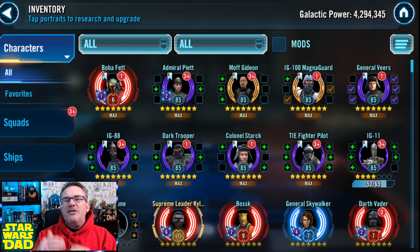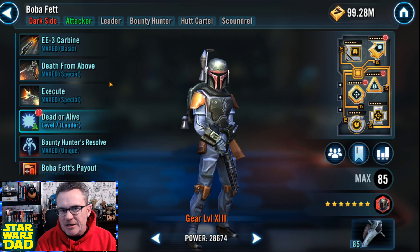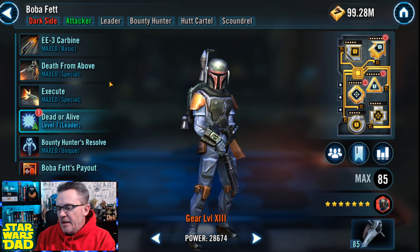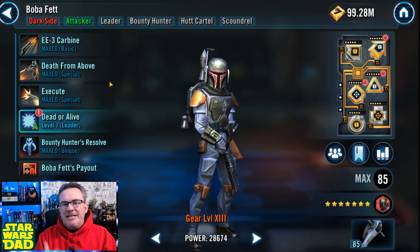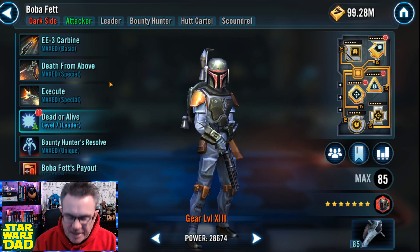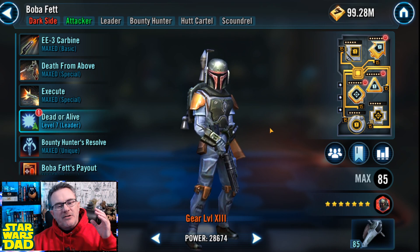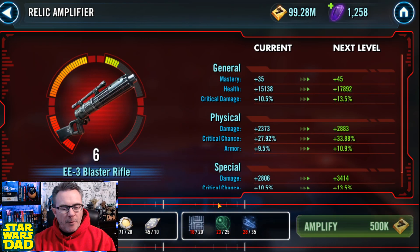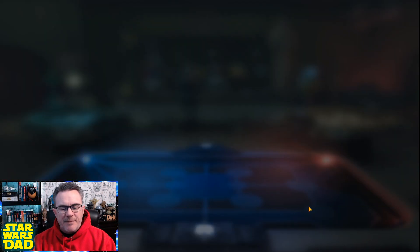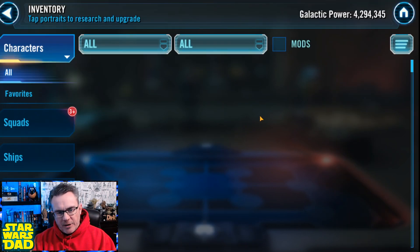I could take some more time and round out my roster to get more Relic levels in my Rebels. I could Relic HK — I've already got him at gear 12. I could do my Sith Empire Trooper, that would make those teams better. But I'm hurting my team. I need to get the Executor, more Galactic Legends, I need to get the Profundity done. I've got Boba Fett at Relic 6 right now. I need to get him to Relic 8. So I'm working toward an Executor.